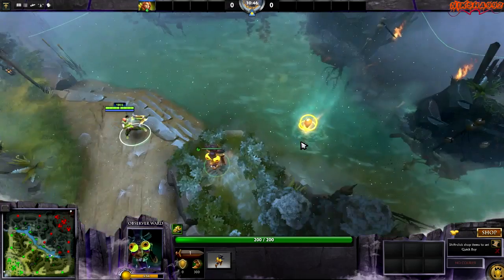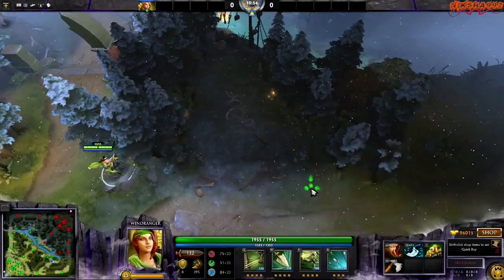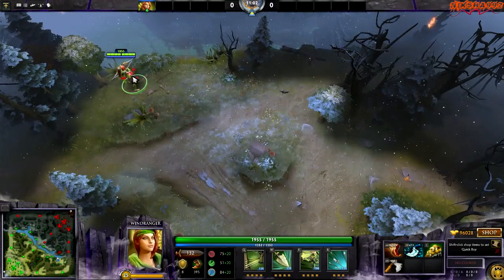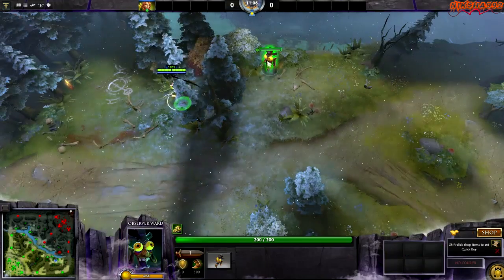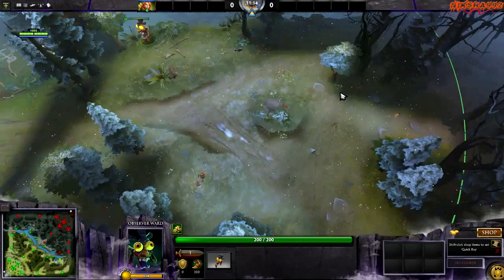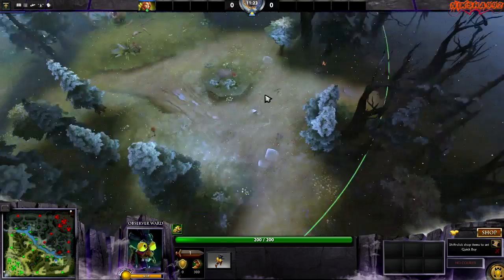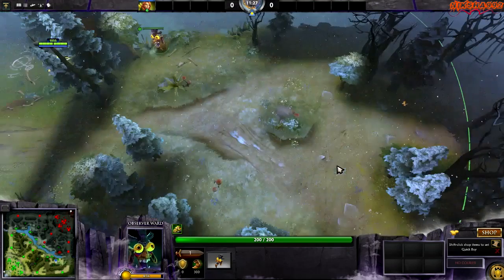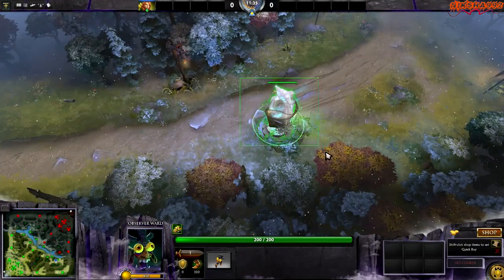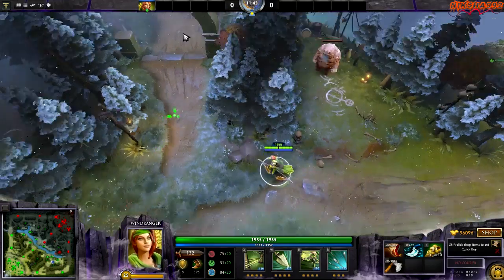The bottom rune is very important if you're going to the bottom lane. This ward gives you vision on the rune, the entire river area here, and this whole area too. If someone tries to gank you from mid lane or right here, you'll see them — whether they're hiding or approaching — and you can safely get back to your tower.